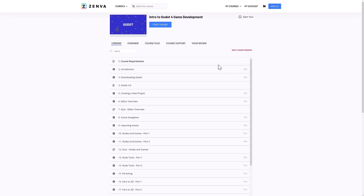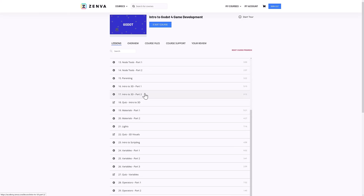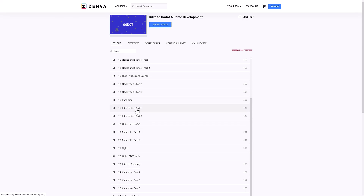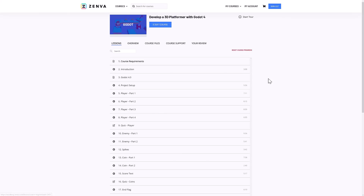It tracks where you are so you can reset your progress, but as you go through it and come back, it'll tell you where you left off so you can resume from there. The intro course covers things like variables, scripting, operators, conditions, functions, introduction to 3D, node tools, working your way around the editor, and the basics of programming. It's a two and a half hour long course.